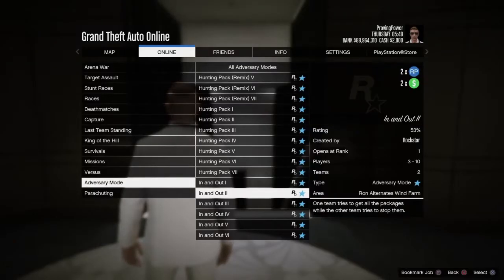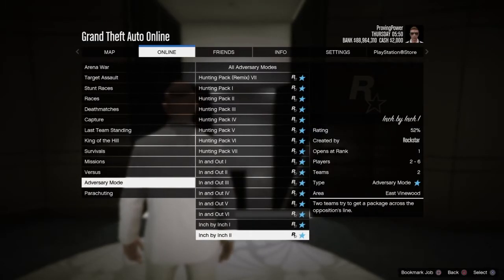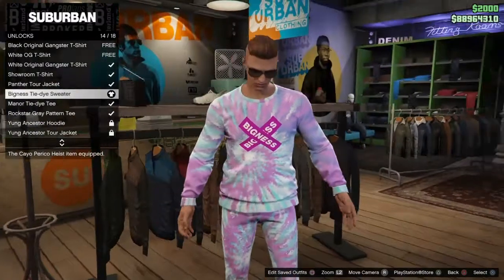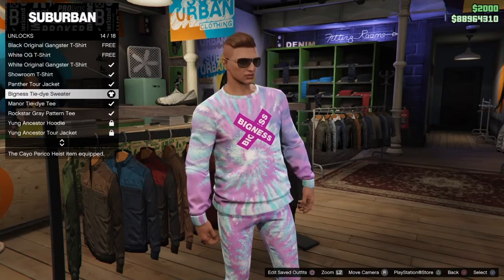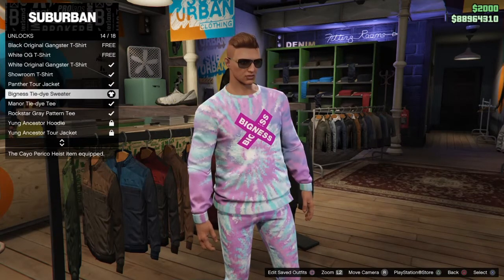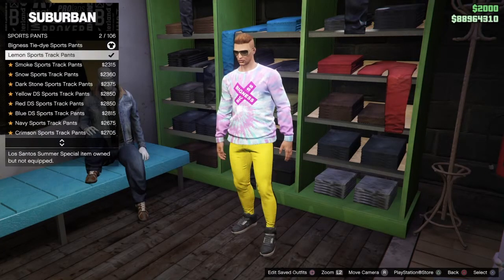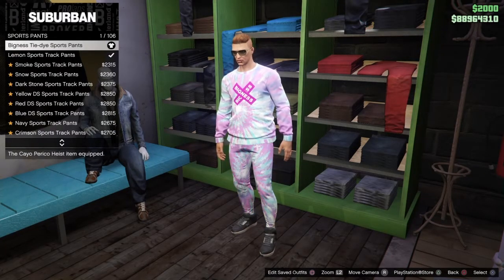The only bit of double money we have this week is going to be in the In and Out adversary modes. And the clothes you can unlock for free this week are the Bigness tie-dye sweater and the Bigness tie-dye sport pants. Let me know what you guys think about the look — I don't think it's a bad look at all, even though it's probably not the style I would normally personally go for.